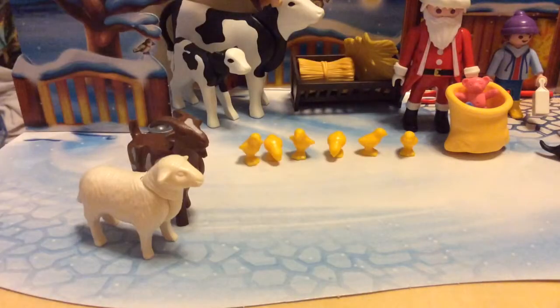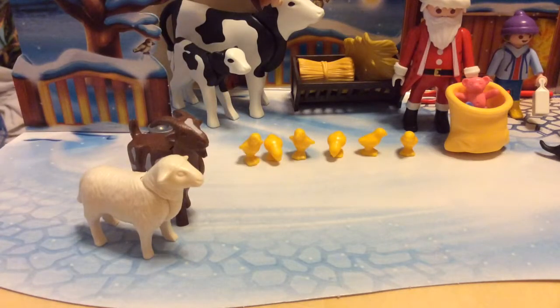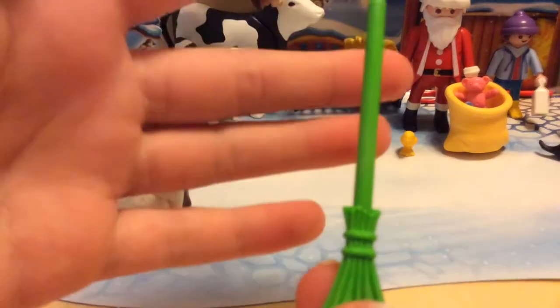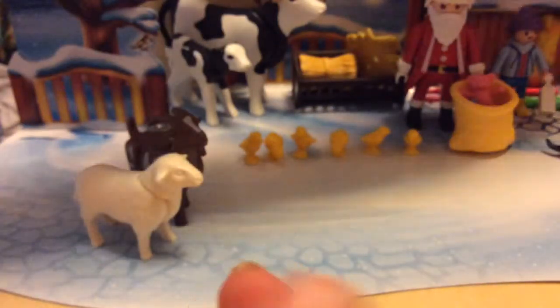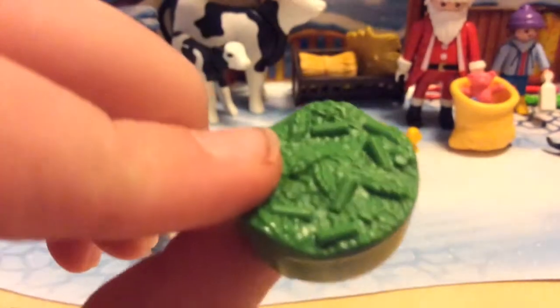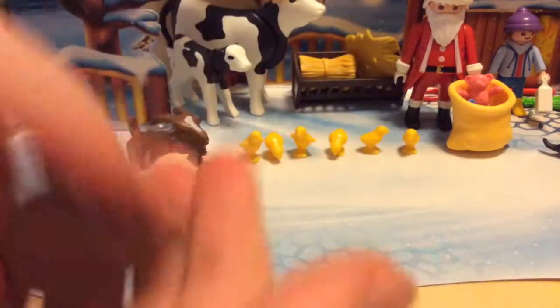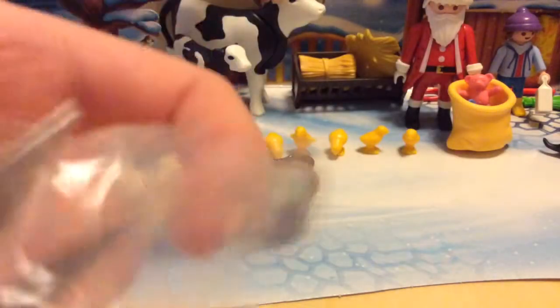Moving on to this bag - I think this was door number 11. We get inside here a green broom, it's really lime green, very vibrant. It shows up pretty well on camera. I'll put it right in that corner. We also get a little basket and some food for the animals. I'm going to put that right inside there, because that's the whole point, and it goes in and out fairly easily.